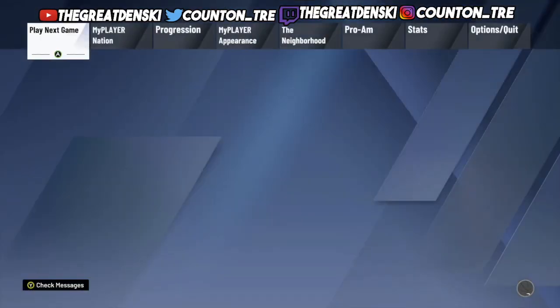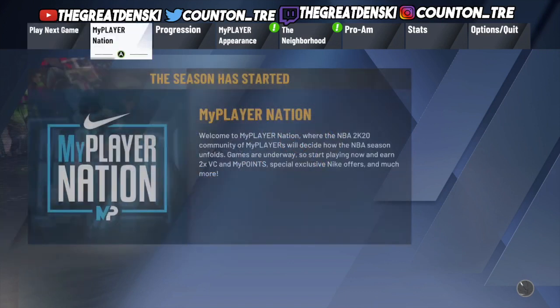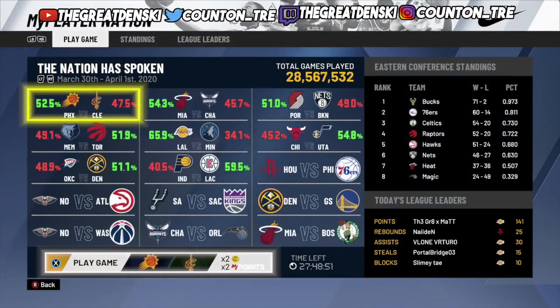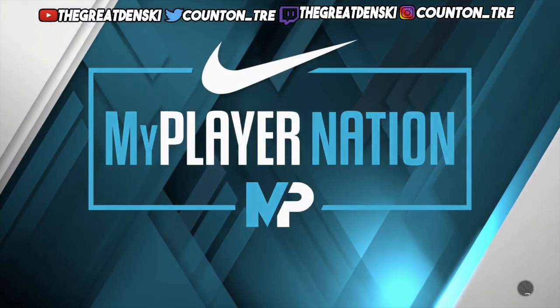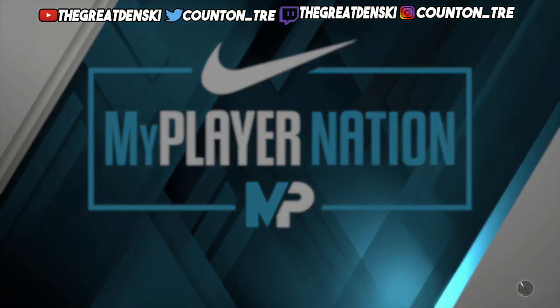I created a new player, so if you're making a new player, go to a trash team — that's the first thing you want to do. Go to a very, very trash team that you know is not going to make the playoffs. I go to the Cavs. Make sure that team has a MyPlayerNation game. I'm going to tell y'all the whole point at the beginning of the video so if you get the gist of it, you get the gist of it.